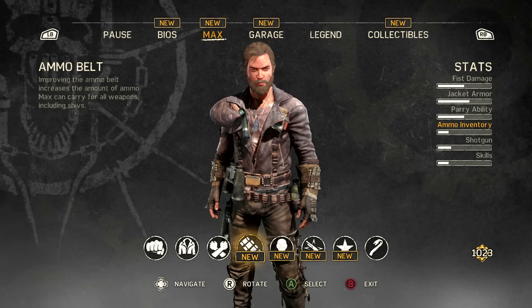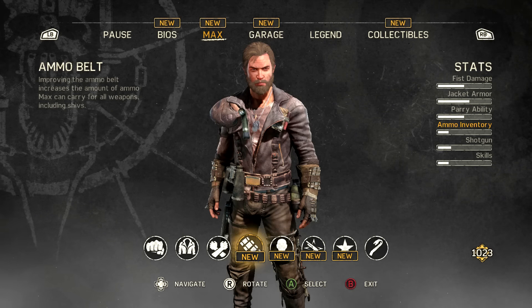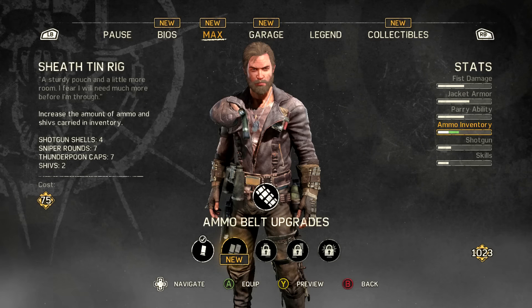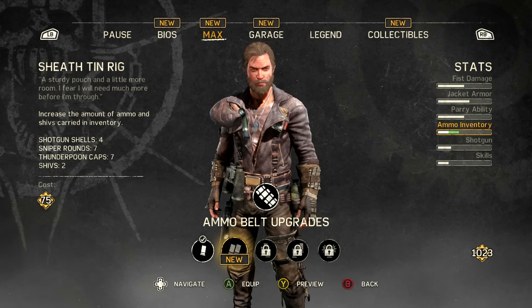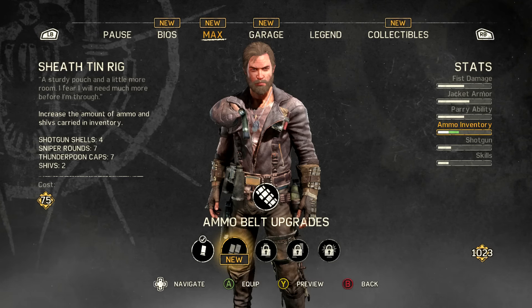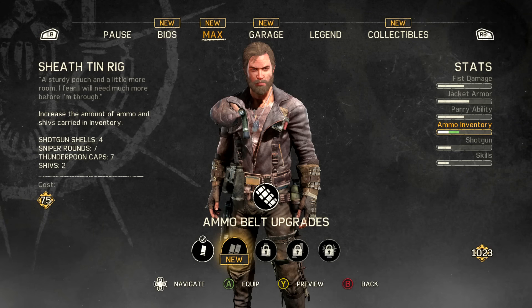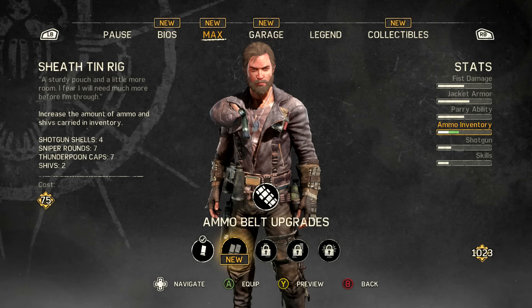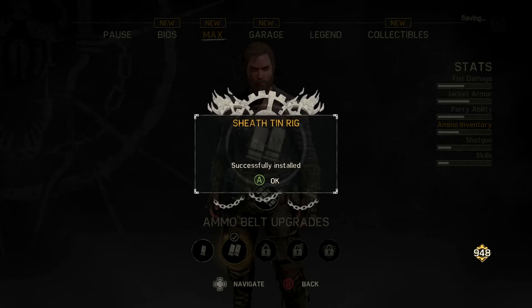What is this? Ammo belt. Improving the ammo belt increases the amount of ammo Max can carry for all the weapons, including shivs. We got an upgrade for this too. Four shotgun shells, seven sniper rounds, seven thunder poon caps — man, I could get me some of those thunder poon caps. This sounds like a really awful candy. And 75 scrap. Yeah, let's do it. Better ammo.